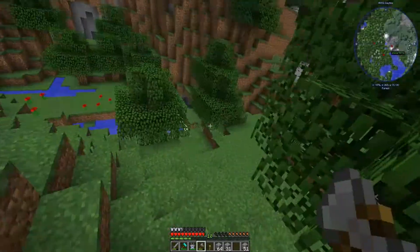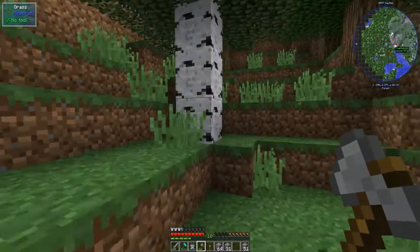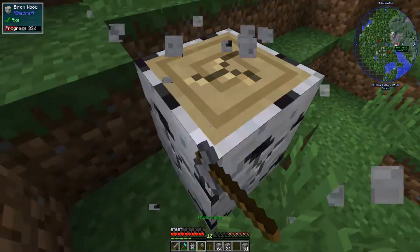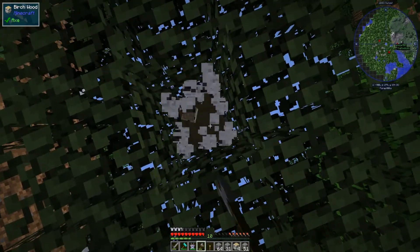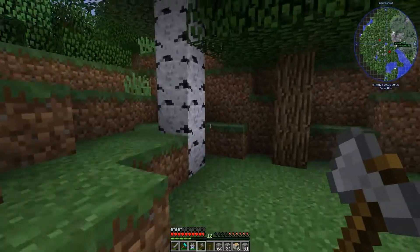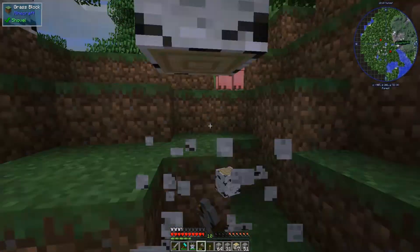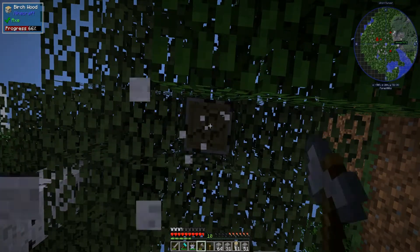Our crops are coming in nicely. Flax — we plant this. All right, we're doing good. We need a little dirt to fill in that hole because I'm gonna fall into that cave and die. Paper is made with...